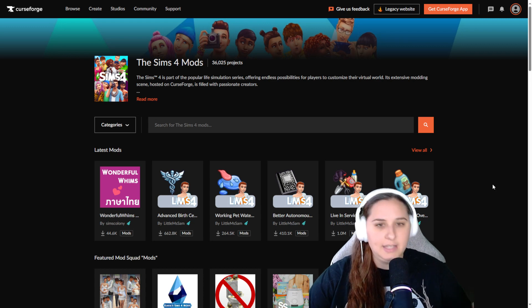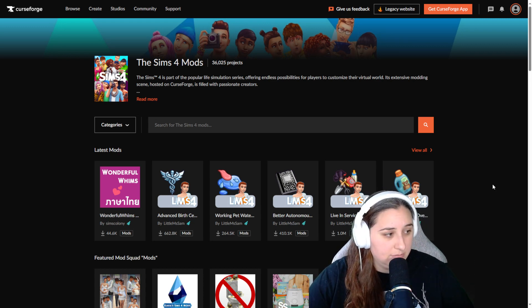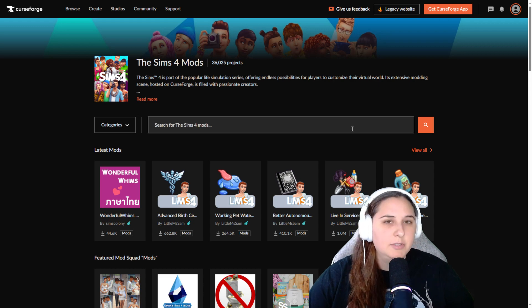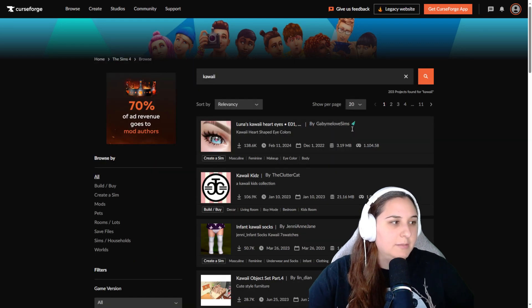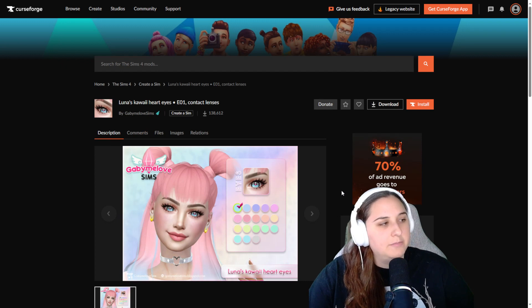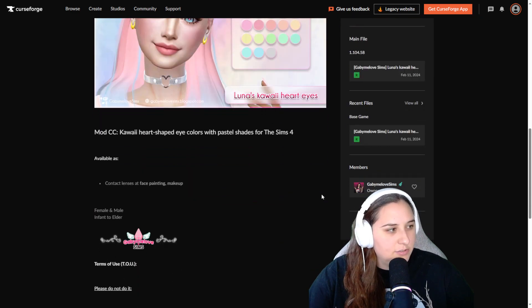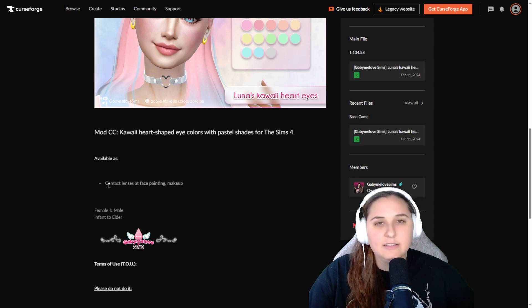You can browse mods by category like gameplay, objects, traits, and more. I'm looking for something specific today — I'm going to type in kawaii and search. I'm looking for Luna's Kawaii Hard Eyes, from a creator called Gabby Me Loves Sims. CurseForge is super easy because it tells you what it's available as — these are contact lenses. They don't actually change the Sim's eyes, they just make it cosmetic.